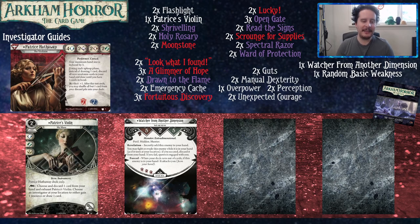Patrice's Violin is a very handy asset. It allows you to choose and discard a card from your hand and exhaust Patrice's Violin to investigate your location, to either gain one resource or draw a card — so it could be you, or you could be playing supportive music for your colleagues as the Titanic literally sinks around you.